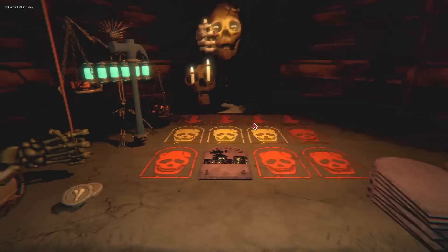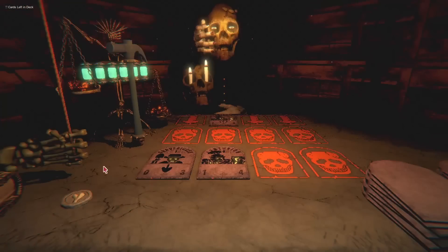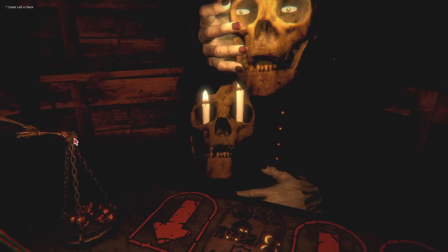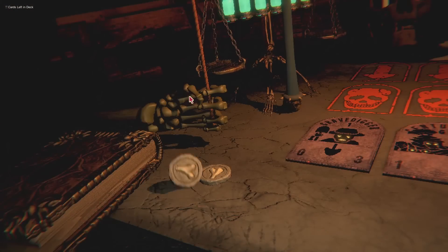I'm going to steal it — stop stealing my damn bones. We got another Centurion coming to oppose you, and a Grave Digger. Put the Grave Digger down. Attack of one — which is enough to end the first round. I probably shouldn't have put the Grave Digger down. Oh no. He has arrived. He is thirsty for your bones. It's a Hellhound.